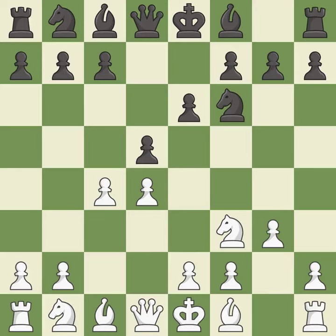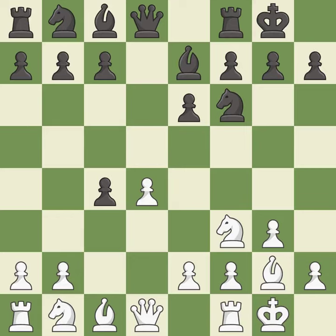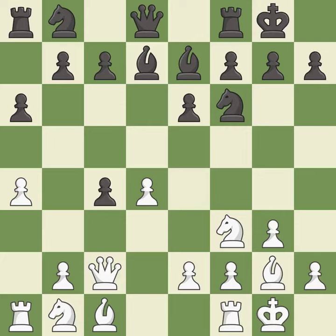This prepares the bishop for development. This activates a bishop by developing it off of its starting square. This develops the bishop and gives it scope on the long diagonal. Castling gets the king out of the centre and activates the rook. dxc4 opens up the centre and captures the c4 pawn, threatening to win a pawn. This develops a bishop off its starting square, getting it into the action.